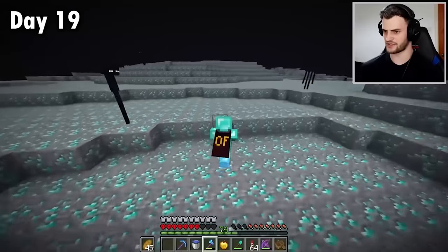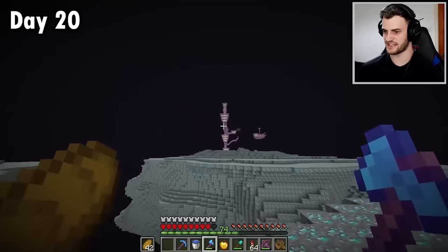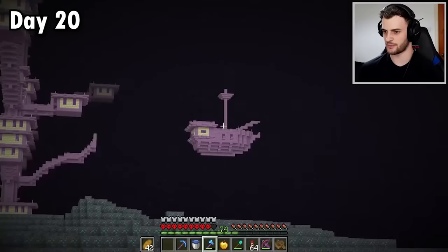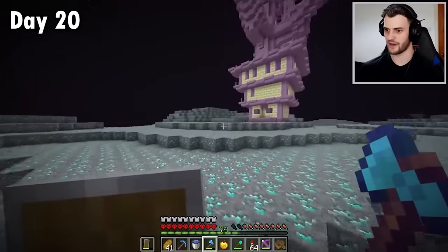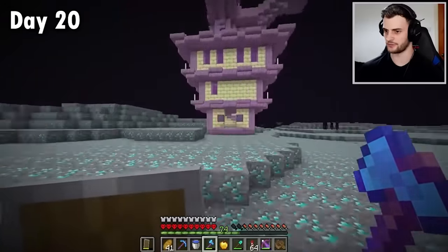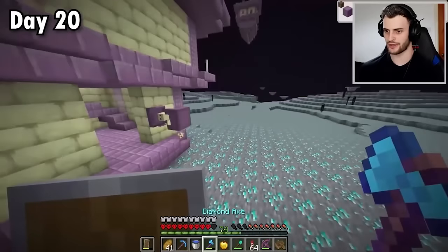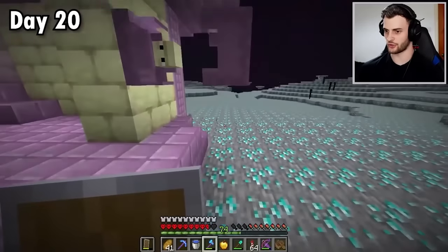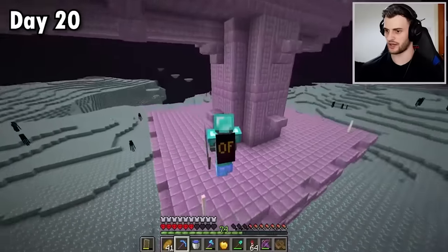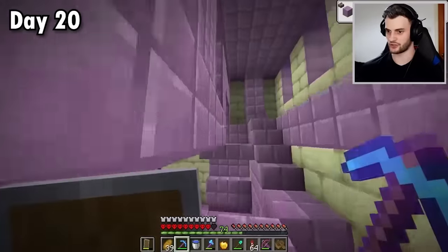Now to track down that end city. Is that what I think it is? Fading into view — an end city! And not only that, it has an end ship as well. Instead of building across, why don't I just enderpearl? So this is where all the good stuff is, but this is also the area where I have to be very very careful — one wrong move and it could be curtains for me. Got my first shulker shell. Shulkers also now multiply if they get hit by another shulker, which is pretty good for getting shells. And here is my first loot.